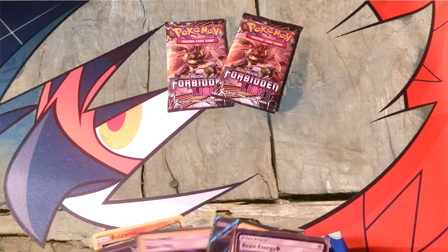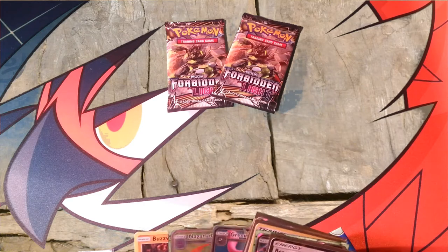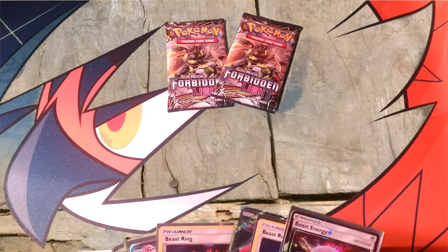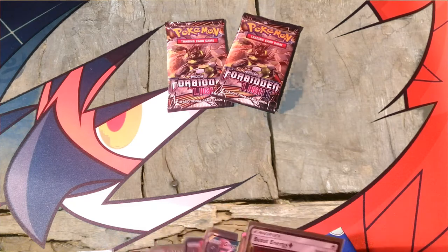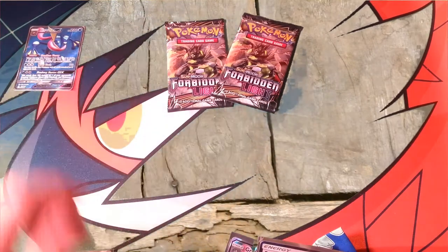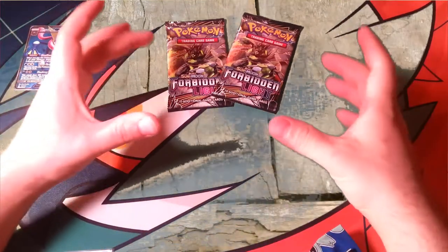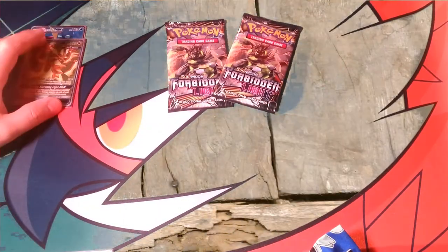The first week we didn't really pull anything super notable. In the second week we started off — actually our first thing was the boxes. So we started off with a Greninja and an Ultra Necrozma — that was our start of pulls.